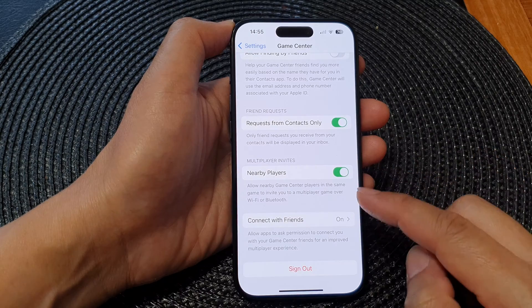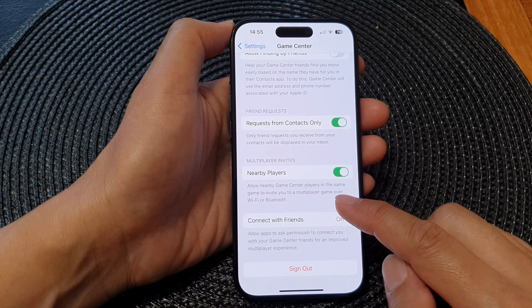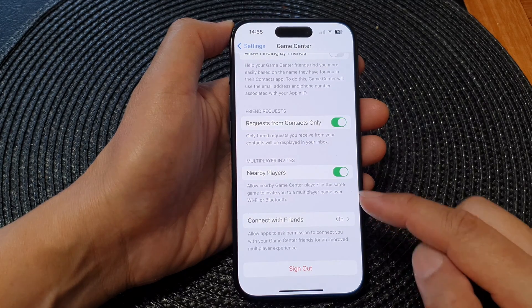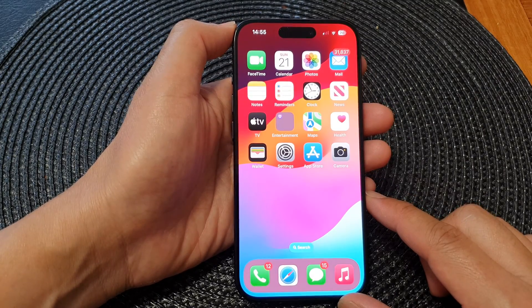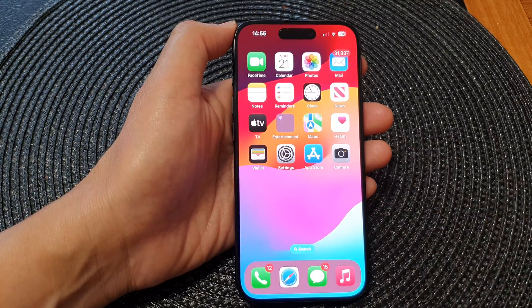This will allow nearby Game Center players in the same game to invite you to a multiplayer game over Wi-Fi or Bluetooth. After that, you can tap the back button or swipe up to go back to the home screen.